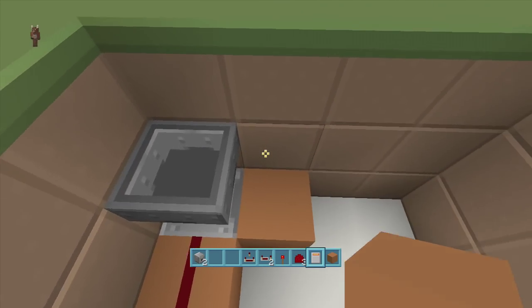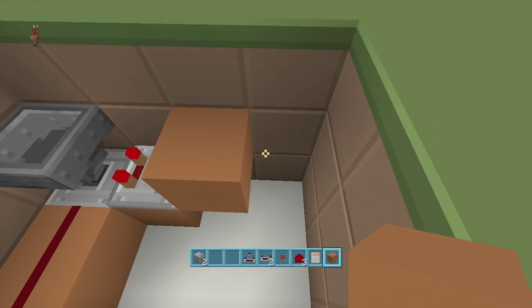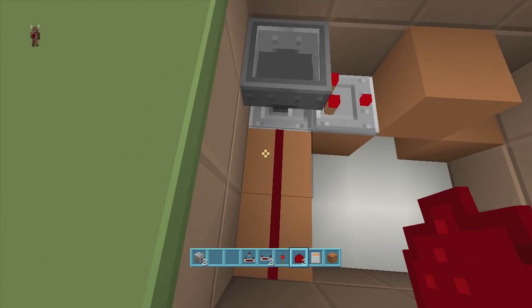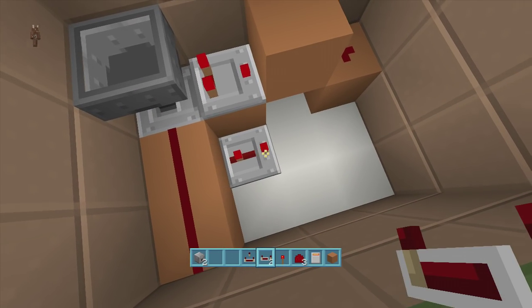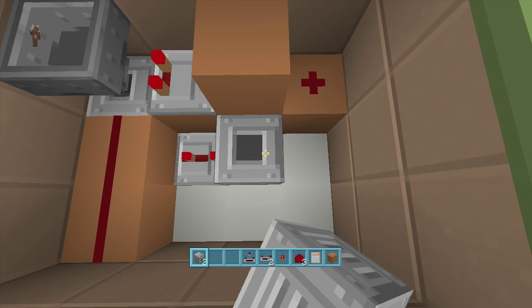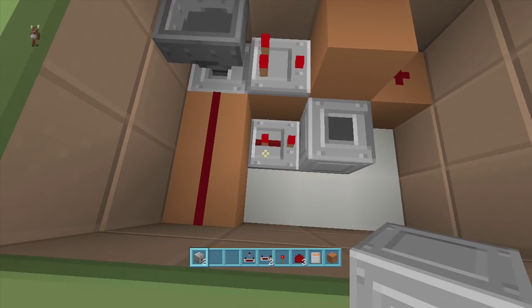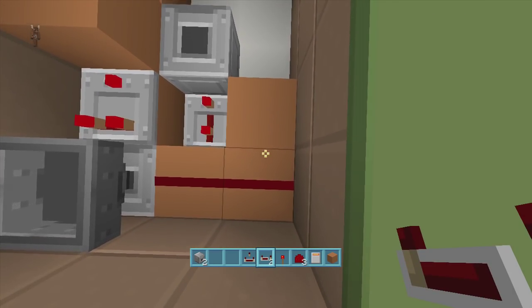Put a comparator coming out of your hopper, with a block in front of the comparator, a block down, and then a piece of redstone dust. Coming out of this dust, put a repeater going this way on three ticks delay, with a dispenser facing upwards — this is where your arrows are going to go. I highly recommend filling up this entire dispenser with arrows. Then coming off of this redstone dust, put a block and a repeater on one tick delay.